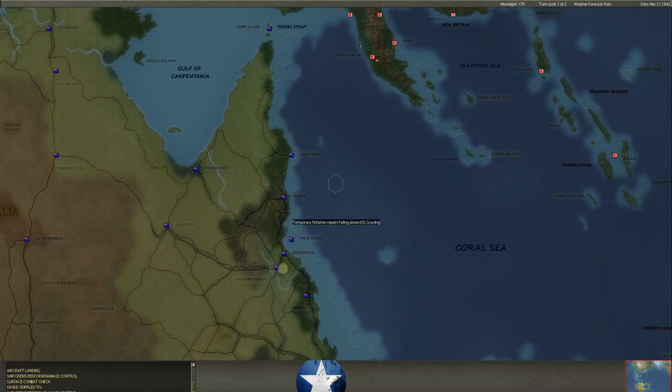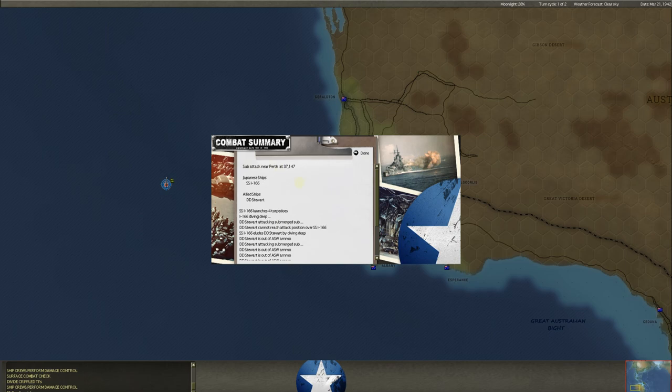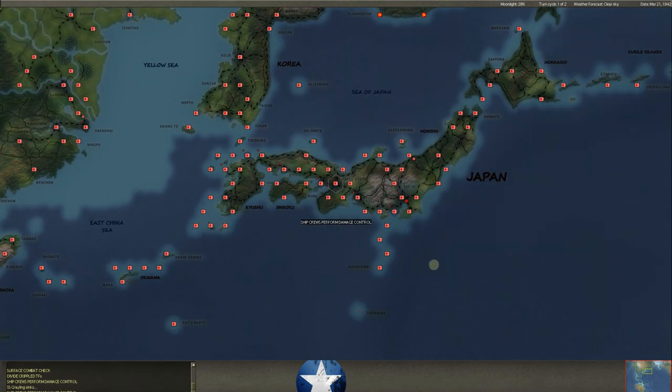That's the SS Grayling. It's got a lot of damage and it's trying to make it back to Townsville — it had 98% damage. Now the Destroyer Stewart is up against the SSI-166, a Japanese sub. You can see it was a sub attack; the Stewart was in red and the Japanese sub was in green to start, which tells you who found who. Somebody pointed that out in the comments — the one in green is the one doing the attacking. The sub launched four torpedoes at the Stewart then dove deep, and we ran out of ASW ammo. But no hits on either side.